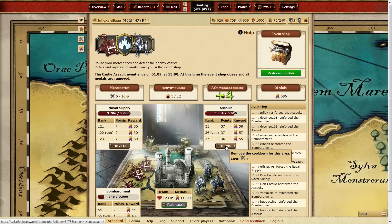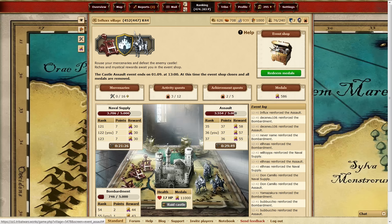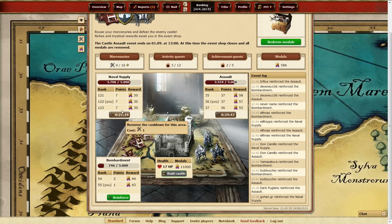When the castle reaches zero hit points, the medals will be distributed equally to all the participating players. The two other categories are Naval Supply and Bombardment. Naval Supply allows you to add points to the assault and the bombardment when the progression bar is complete. Bombardment will make the assault stronger when the progression bar is complete.